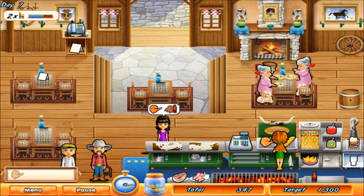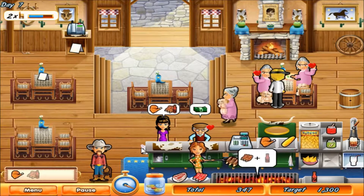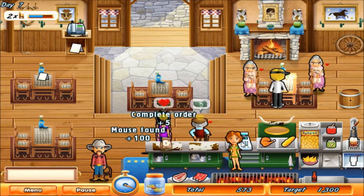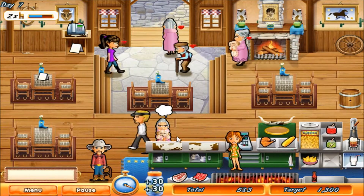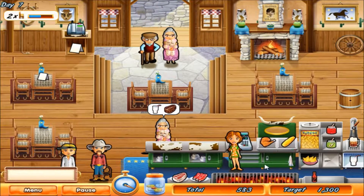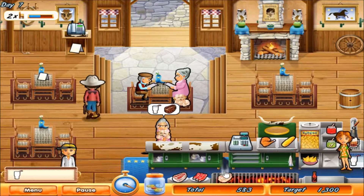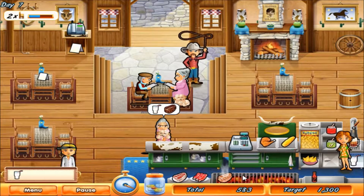Chicken thigh. Got the ribs, clean up over there - and they already got your mouse. Still have some time left and just one customer. And now three customers. Do milkshake, entertain them.